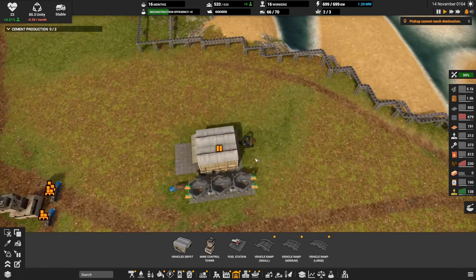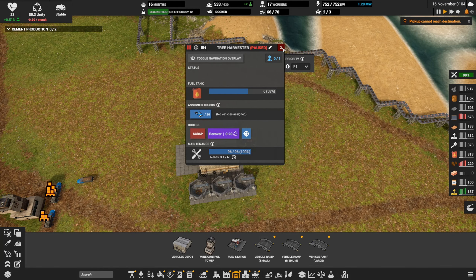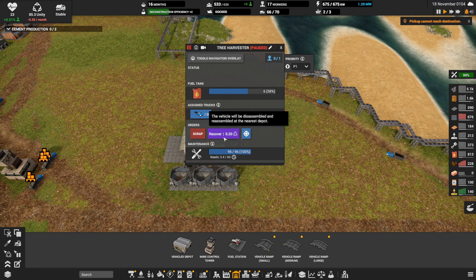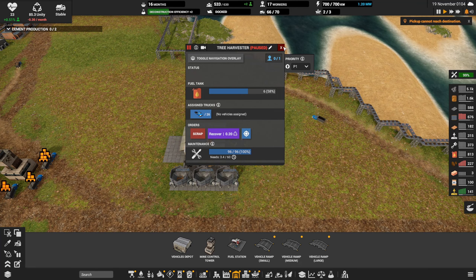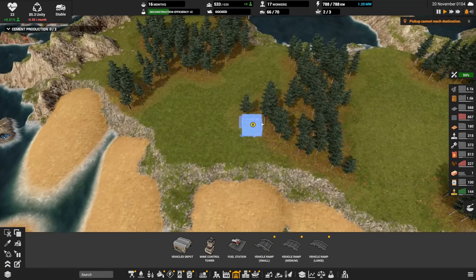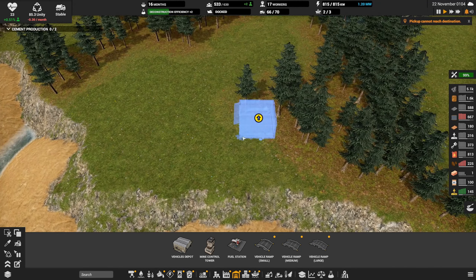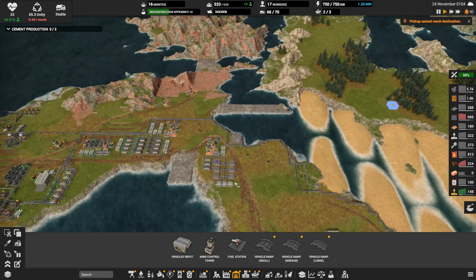Oh, we said we were going to pause our tree harvester and get that worker out of there. We could hit recover for 20 unity. And if this ends up being the only vehicle depot that is on at the time — unpaused — it'll spawn over there. So that's what we'll probably do.